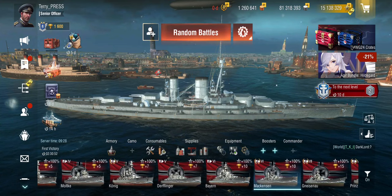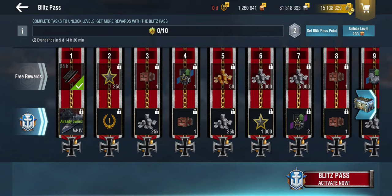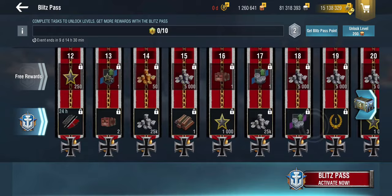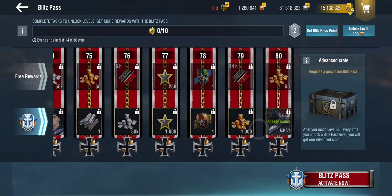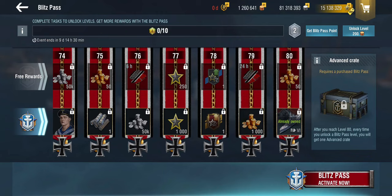We're going to have a go — I just wanted to show you a sample battle using the Mackensen. Just to eliminate all confusion: these are tech tree ships, free ships, you do not need to pay for them, they're not premium ships. They are currently in early access. That means you can purchase the Blitz Pass, and at the very end of it is the Mackensen — still a tech tree ship, just a Tier 6 tech tree ship available probably a month or two before it officially comes out.